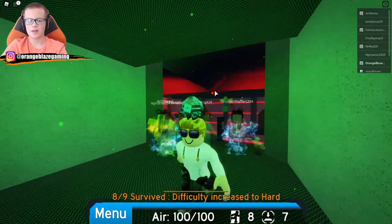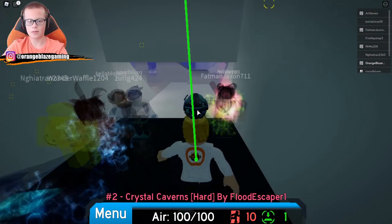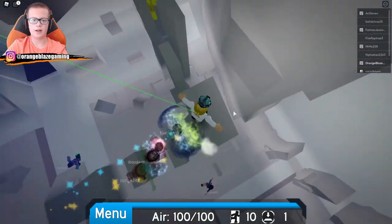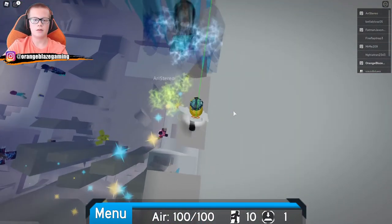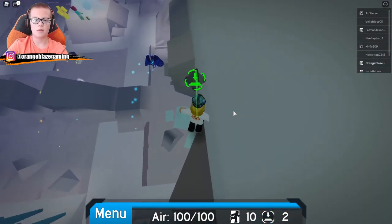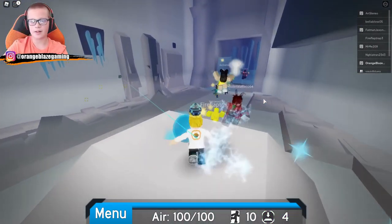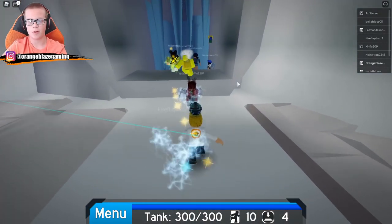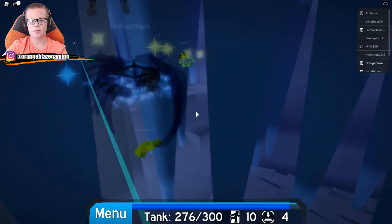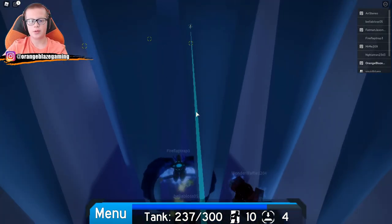Oh no, hard difficulty is gonna be a problem. This one's actually pretty simple — famous last words. That person got the button before me. We totally cheated the system, but we're not gonna worry about that. Let's grab this to fill up our tank by 300 more and go into first person. Now we have to make it to the end while pressing buttons before we run out of air, so this part's pretty difficult.